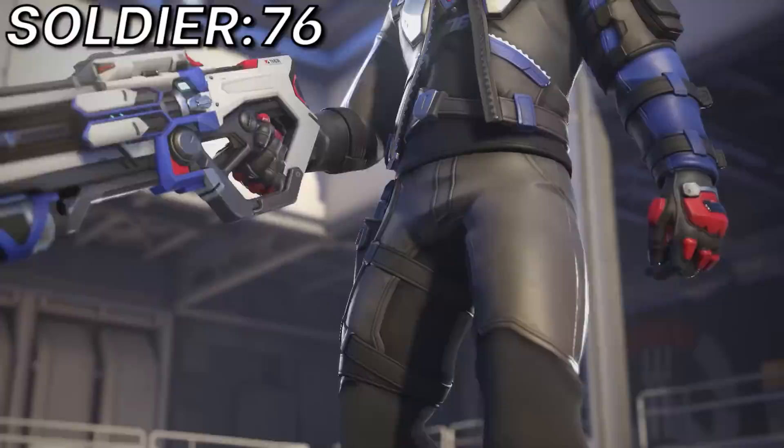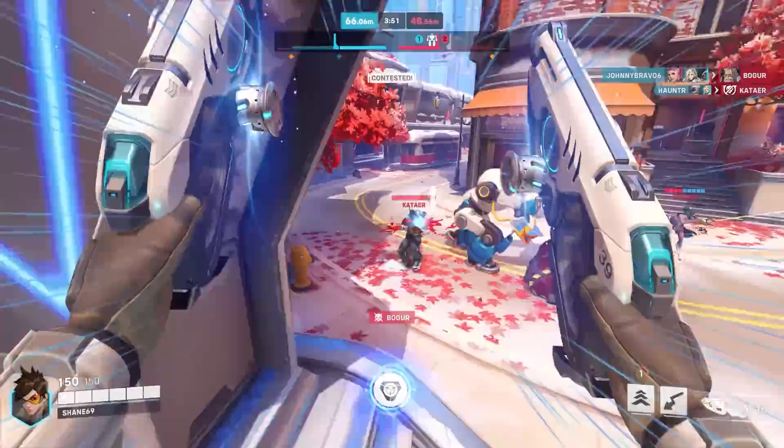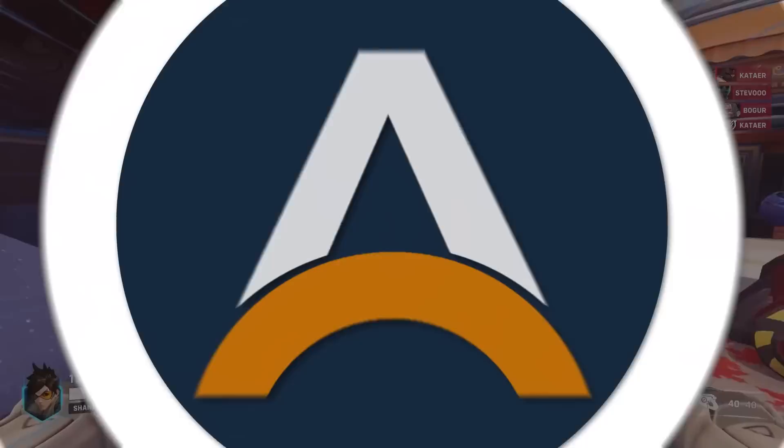Next up, Soldier 76 — and to counter him, one of the only characters that can keep up with his sprint: Tracer. Use flank routes and strong positioning to get into close range, and try to catch him off guard after he starts shooting at a different target, and even better after he's already used Helix Rockets. With his biggest burst damage out of the way, you can use your Blinks to throw off his aim in the duel — just make sure you have as many Blinks as possible before you go all in.